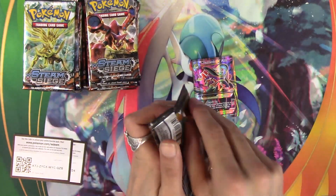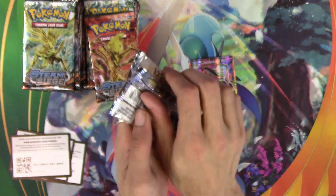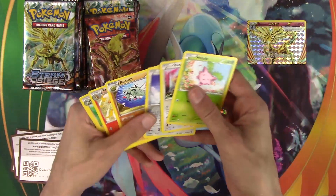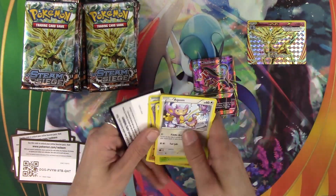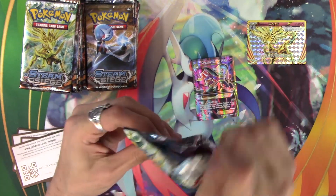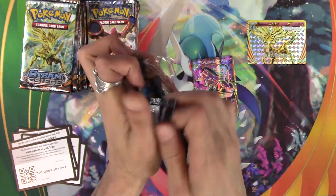We already have a full art right out of the rip. Hopefully those codes are actually in focus enough for you as I do this. And a Xerneas Break! That is actually probably the best card in the set maybe. Xerneas — it used to be the best card in the set, I'm not sure if it is anymore or not. And nothing there. There's a lot of good rares here still in Steam Siege that we need to get.